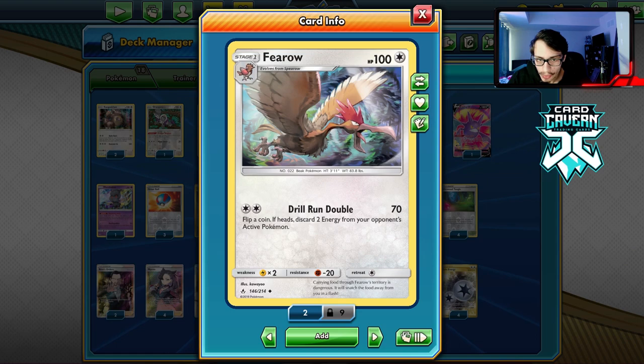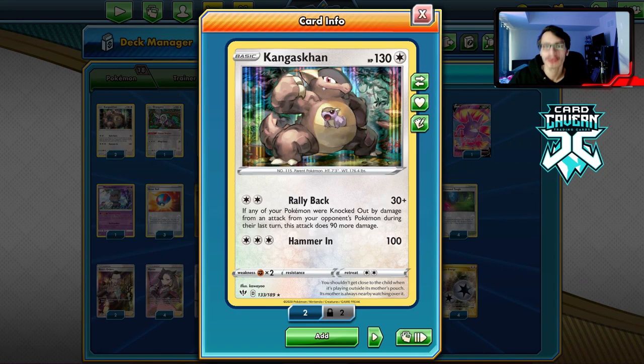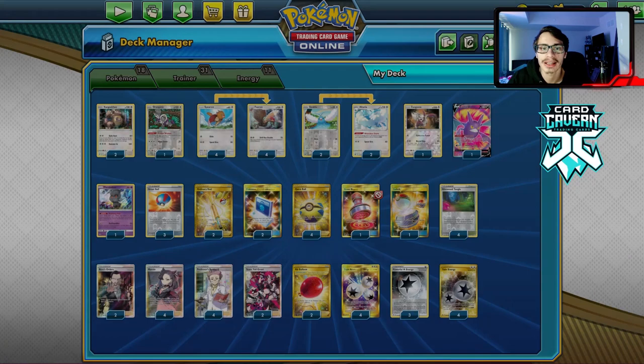It's a very devastating attack. If you discard their energy and they have no way to self-accelerate energy, you're in a pretty good spot. This deck is kind of like a colorless box deck - I'm playing stuff like Altaria and Kangaskhan. You Fero those non-GX Pokemon, remove their energy, then wall with Altaria. Kangaskhan is also in here as a backup attacker. It's a really cool deck and I had a lot of fun playing it. Drill Run Double is a very fun attack when it works.